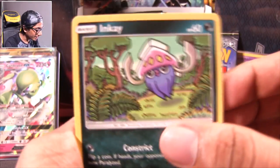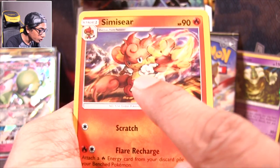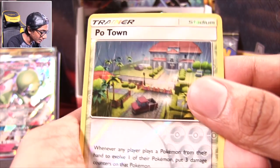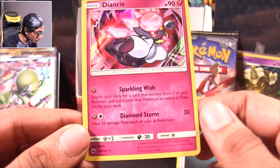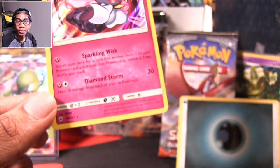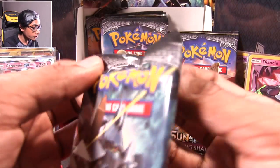Inkay, Wedding Ralts, the King of Crab Brawlers, Sneasel, Venipede, Lana — can you leave? You and your red Gyarados. Heatmor — your arm is beef. You are like a living pumpkin on fire. Poké Town — oh, it's a reverse Poké Town, that's pretty good. Oh nice — a Diancie, dude. Sparkling Wish and Diamond Storm. They kind of overused Diancie in the last few sets but it's still a cool card. A sudden transformation of Carbink — its pink glimmering body is said to be the loveliest sight in the whole world. At least Dusknoir isn't alone anymore. We got another GX and a few holos.